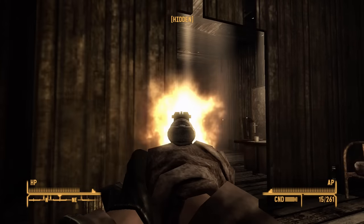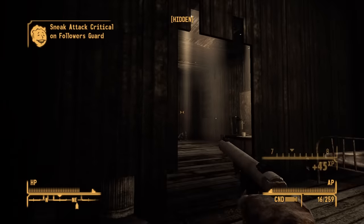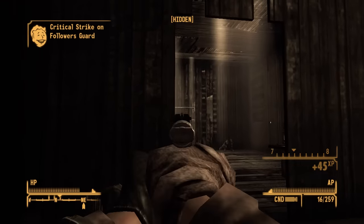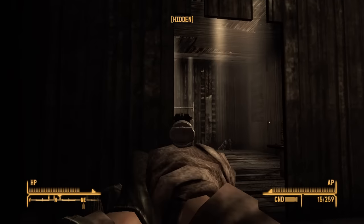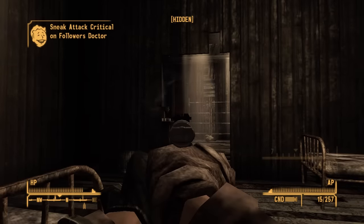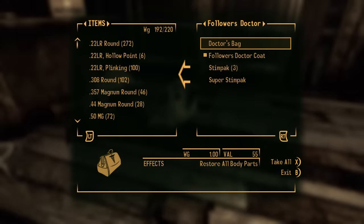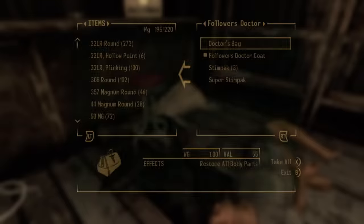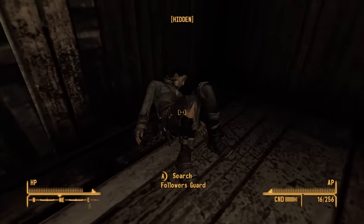Rather than go and buy stimpaks like a normal person, I instead head over to the Followers outpost and start positioning myself around the room like an overly aggressive photographer as I need to find just the right area for the perfect shot. I'm doing this because each of the doctors drops 3 stimpaks, 1 super stimpak and a doctor's bag, which should honestly be more than enough to see me through — possibly to the end of the run.